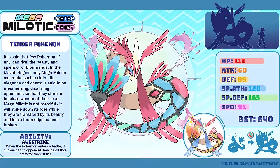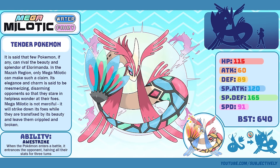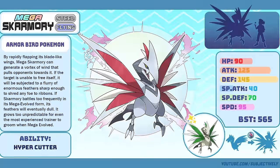Mega Milotic, the Tender Pokémon. In all honesty, I chose Milotic as a Mega for the Maza region because I knew it would look good in the thumbnail. Sure enough, the final design came out great, and I'm glad people like it as much as I had hoped. Mega Skarmory, the Armor Bird Pokémon. I can't remember why I decided that Skarmory should get a Mega in the Maza region — I think it's just always been one of those Pokémon that I always thought would eventually get a Mega, but it never did.